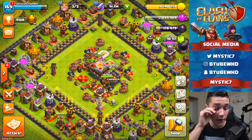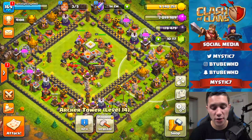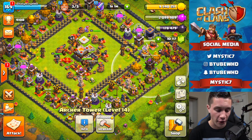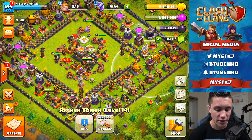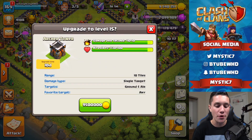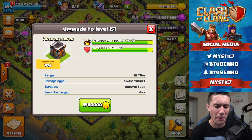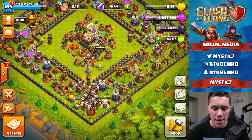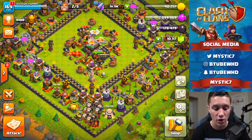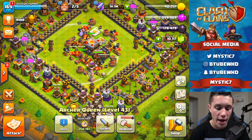Actually, we've got 9.5 million gold — let's use all of it right now. Best way is to upgrade an Archer Tower since we have to upgrade everything eventually and it doesn't really matter what order we do it in. This Archer Tower — 9.5 million, 10-day upgrade to get it to Level 15. Boom, done. All our gold is gone. Now I'll wait for collectors to fill up and then raid again.